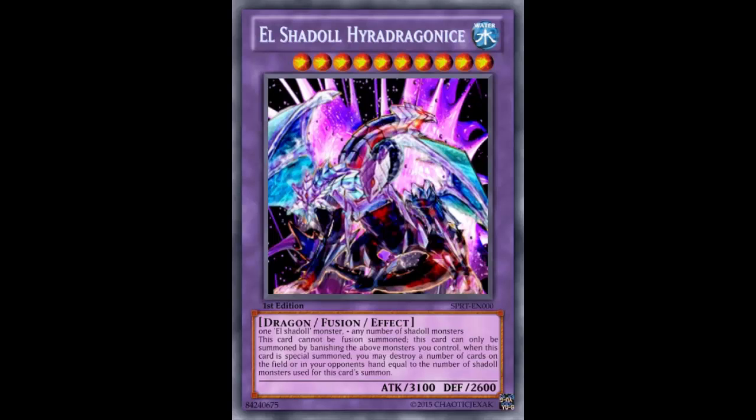This card is El Shaddoll Hyra Dragonice — not really a creative name, it's just the word 'hydro' with 'dragon' and then 'ice.' Looking at the card art, it's kind of like all of the Shaddoll fusions put together — like Grysta plus Brionac plus Triish, kind of melted together.